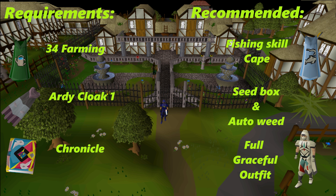Also easy access to the Falador herb patch. For the recommended requirements, number one is the fishing skill cape - you can teleport there for quicker access to the tree gnome stronghold fruit tree patch, saving about a minute off your run. Next is the seed box and auto weed, both unlocked from the tithe farm minigame. The seed box saves inventory space and auto weed means you don't need to bring a rake. Finally, full graceful is definitely recommended - without it or a high agility level, you'll be walking 99% of the time.